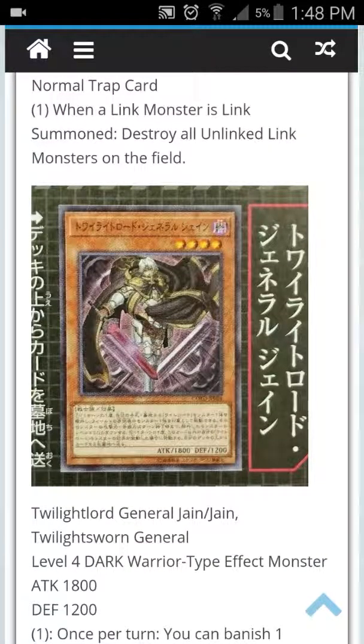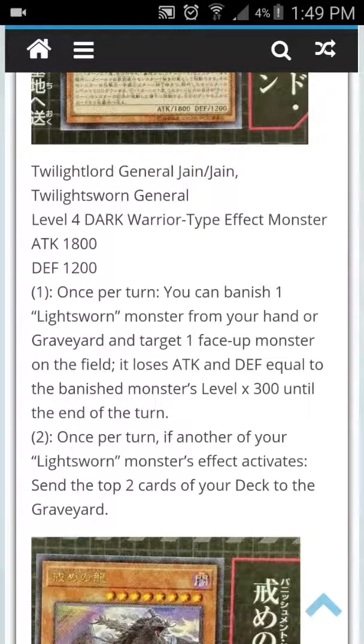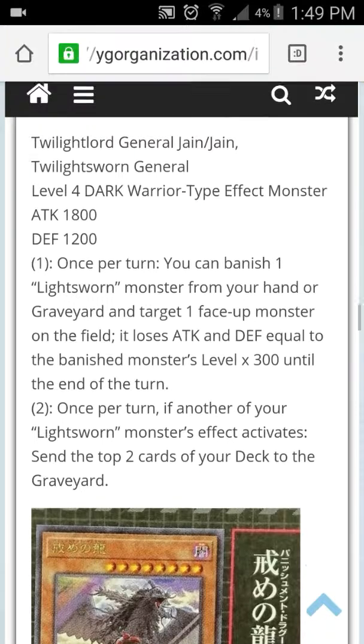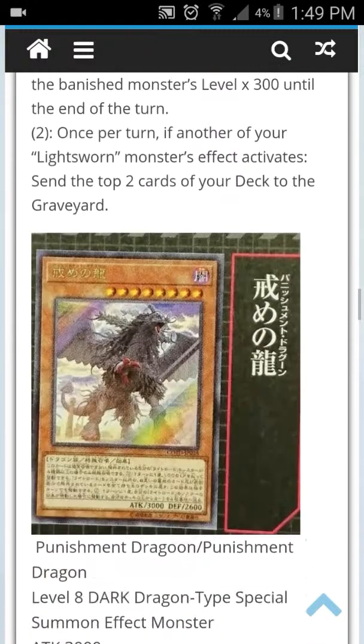There's a new Light Swan monster called Twilight Swan General. Once per turn, you can banish one Light Swan monster from your hand or graveyard — target one face-up monster on the field; it loses ATK and DEF equal to the banished monster's level times 300 until the End Phase. Once per turn, if another of your Light Swan monster effects activates, you can send two cards from your deck to your graveyard. It's pretty cool — it can banish your Light Swans and send cards to the graveyard, though it doesn't have an inherent End Phase graveyard-send effect.